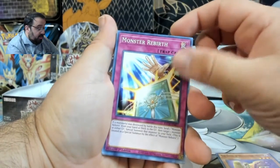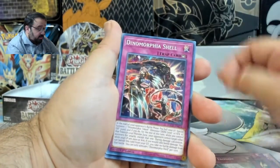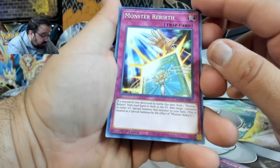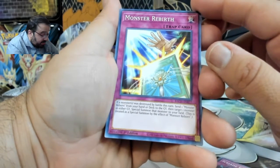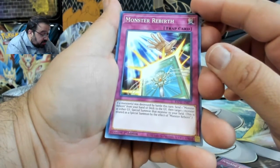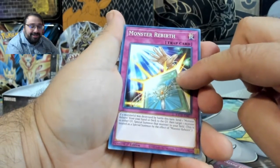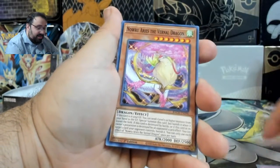Monster Rebirth! I know you — well, that's Monster Reborn. Hold on, what's Monster Rebirth? If a monster was destroyed by battle this turn, send one Monster Reborn from your hand or deck to the graveyard, then target one monster in either graveyard — in either! — and special summon that monster to the field. This is treated as a special summon. That's really cool, that's a good one. This is playable — I'm going to put this in the playable pile.